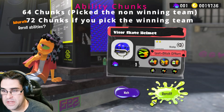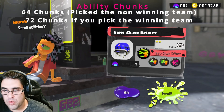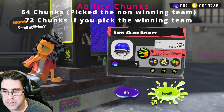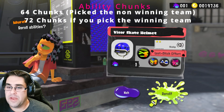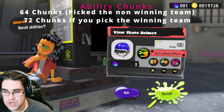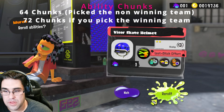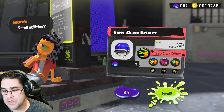If you pick the losing team you get 21 sea snails — that's equivalent to 64 ability chunks if you reroll every sea snail you have. And if you pick the winning team you get 24 sea snails, so that's equivalent to 72 chunks if you use all your sea snails for rerolling. This is by far the quickest way of getting ability chunks.